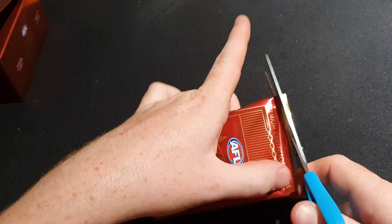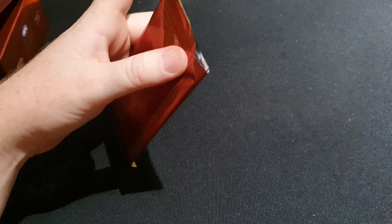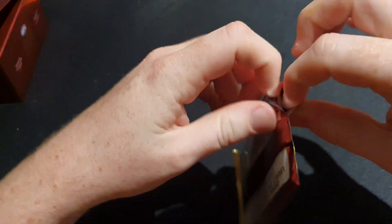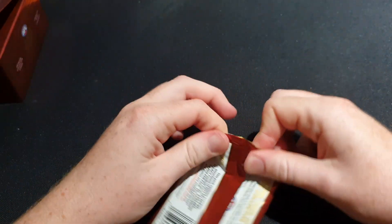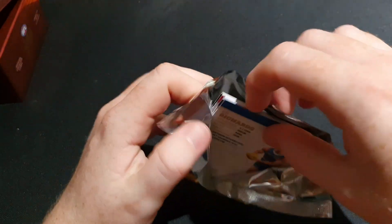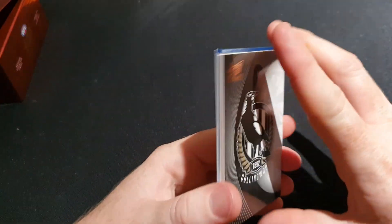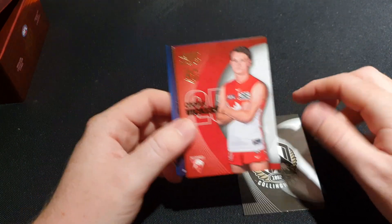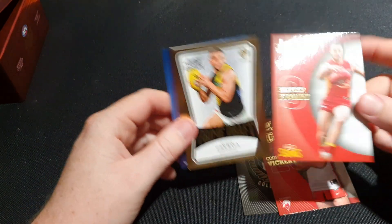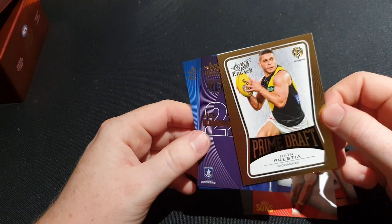I feel like in the middle of the box is where the big hits are going to be, if they strategically place them to make it a bit of an adventure to get there - except we already got that Vortex card and the Kevin Sheedy. Okay so Prime Draft - that feels thicker, there are two cards on it.